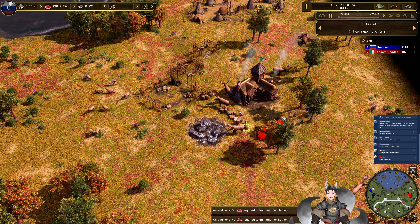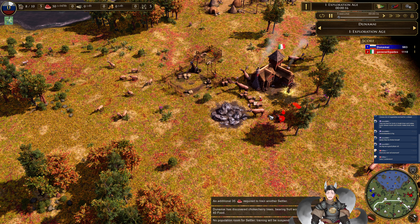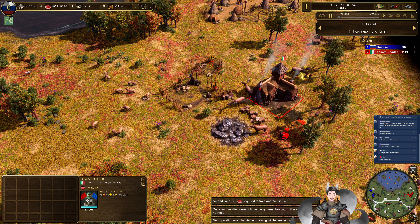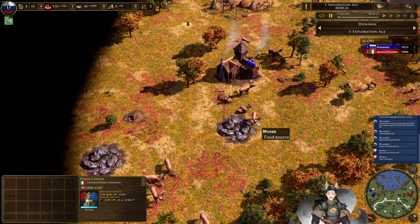Greetings everyone, Braid here. Another H-Pars 3 replay — I don't know why I kept trying to say 4. Spawn on the right side as the red Italians, we have General Spade. Spawn on the left side as the blue Russians, we have Dunamni.